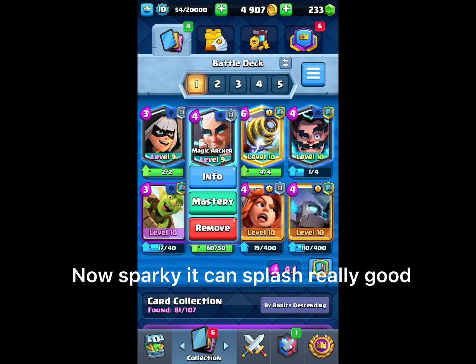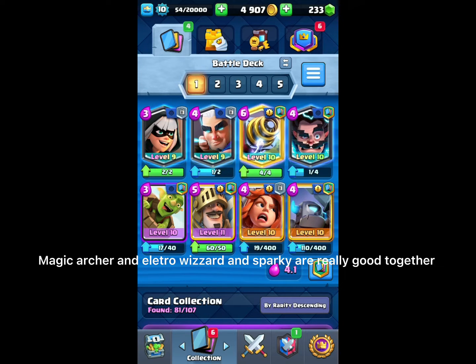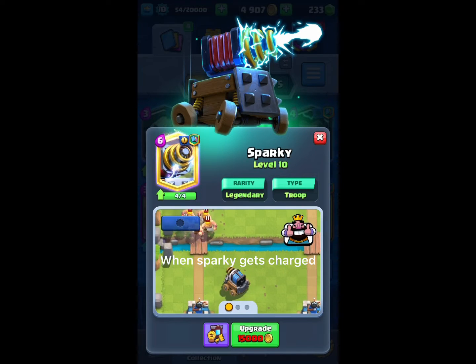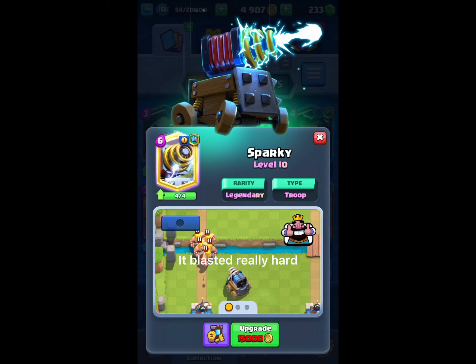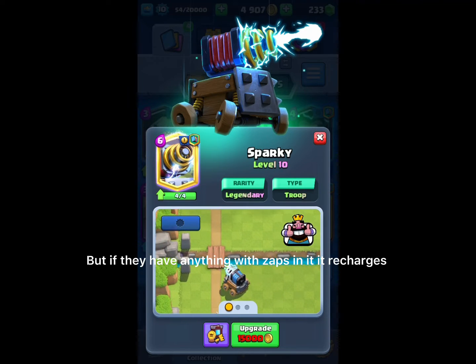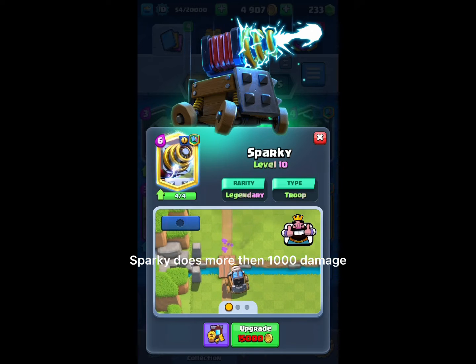Sparky can splash really good. Magic Archer, Electro Wizard, and Sparky are really good together. When Sparky gets charged, it blasts really hard. But if they have anything with Zaps in it, it recharges. Sparky does more than 1000 damage.